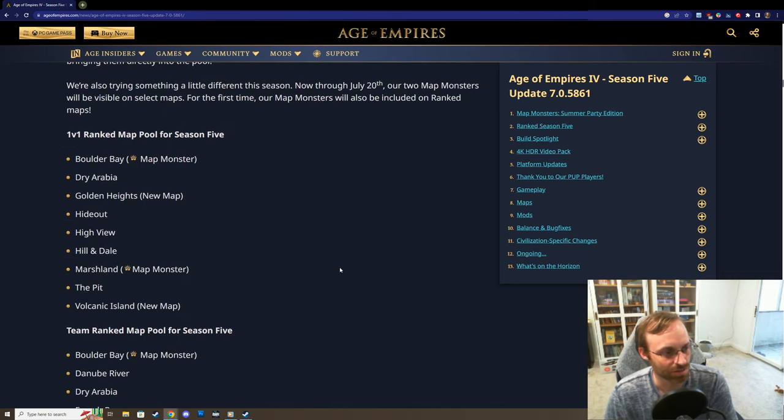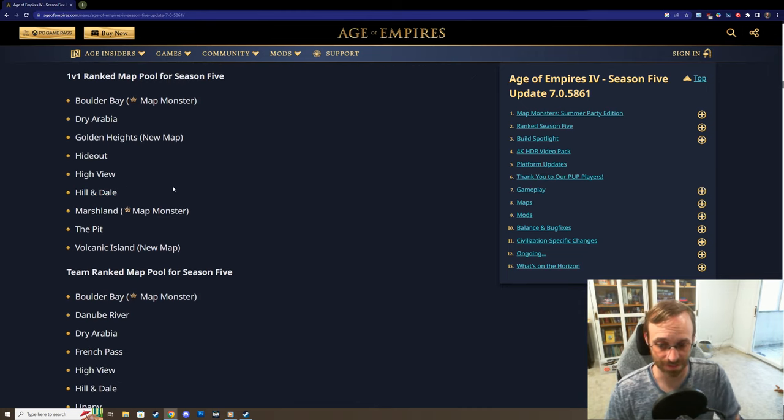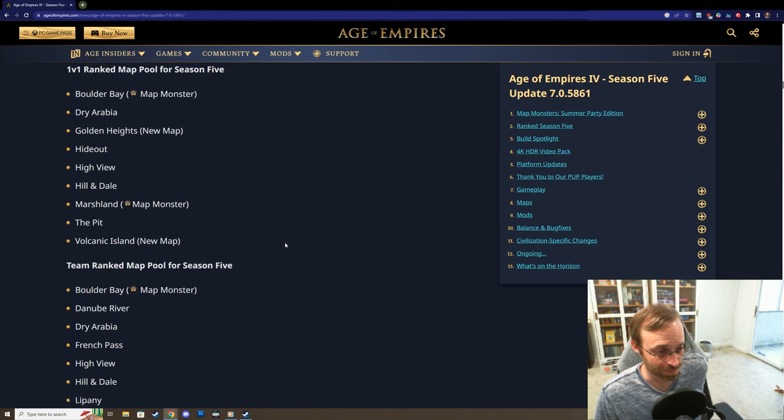Let's check out the map pools. So we've got Boulder Bay and Dry Arabia. I'm probably not going to be doing Boulder Bay - I don't particularly like water maps, although it's probably worth learning since they've done so many changes to boats and ship units. Golden Heights is a new map. Hideout is going to be in the 1v1, not really a huge fan, but maybe with some changes to routes I can get into it more. Hill and Dale for 1v1s is interesting - I'm excited to go back to that especially after reading some of the changes, which we'll see in a second.